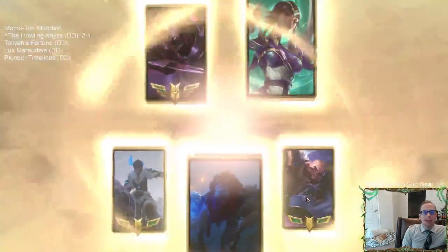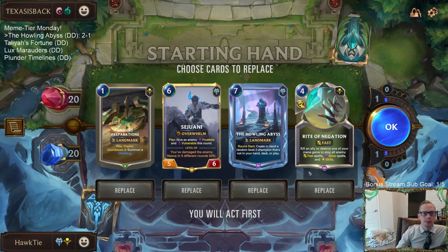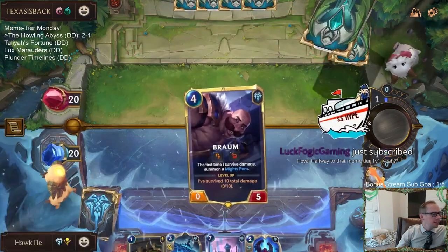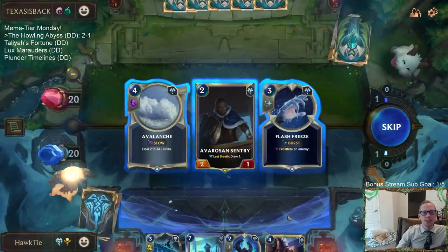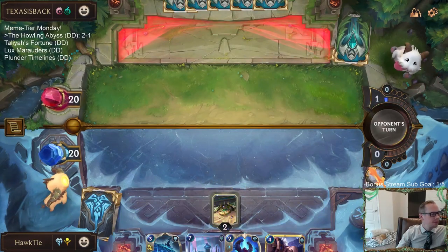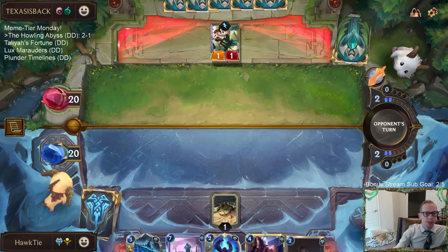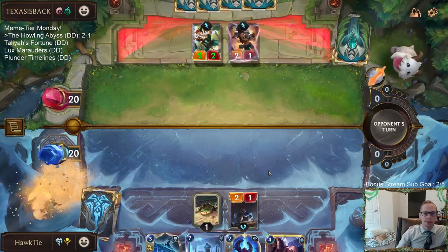We got Karma and Zed — a card that attacks a bunch and a control card. Gonna keep Howling Abyss. I was thinking about taking that Avalanche and now I'm seeing Sparring Student — kind of wish I would have taken that Avalanche. We do have Ice Shard — that should be pretty good. I wonder what the Karma's doing.